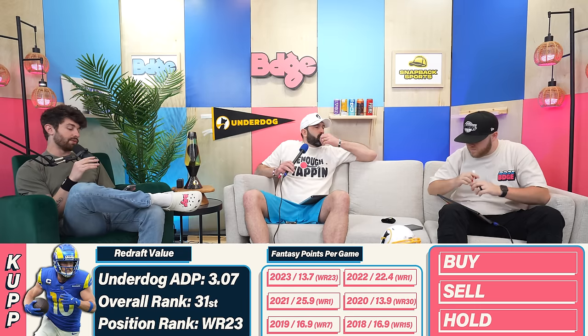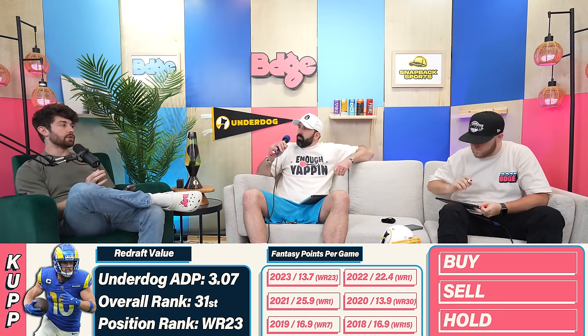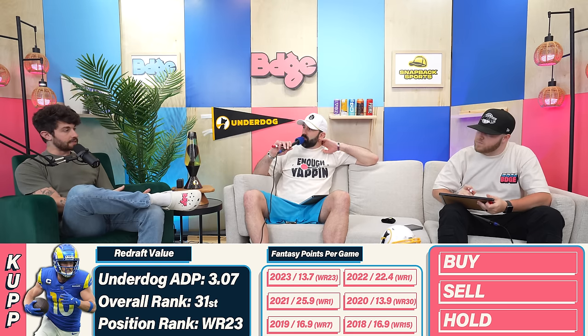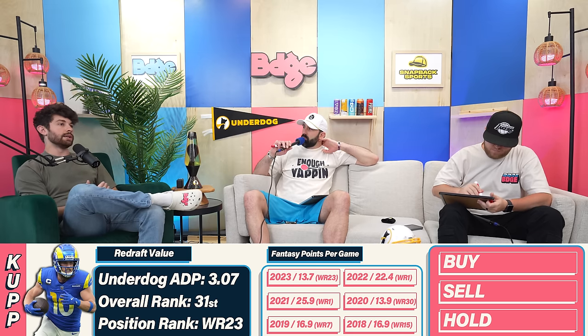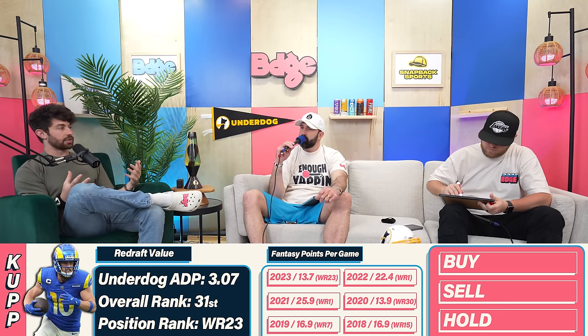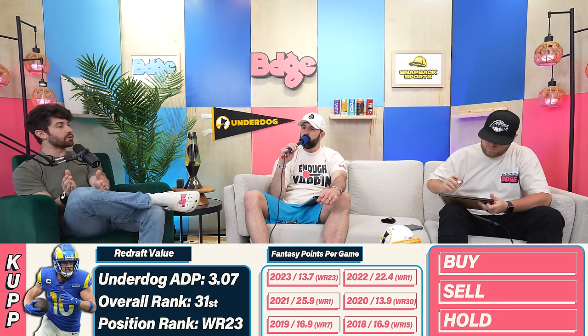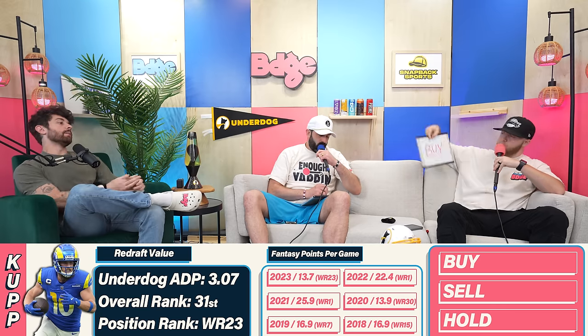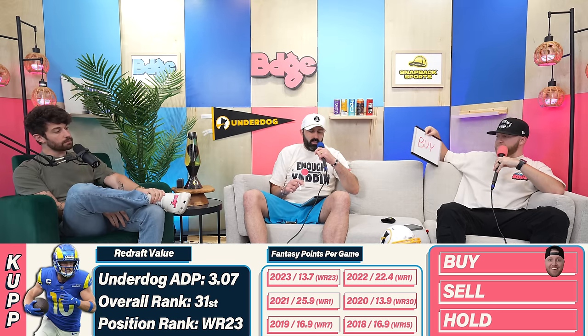My first player is Cooper Kupp, Los Angeles Rams wide receiver, currently WR23 on Underdog drafts, going at ADP 31.3 — back-end third round, back-end WR2. How are we feeling? I'm going to buy. I have him as WR24 in my rankings, which is right about spot on, so I say hold. I feel confident drafting him there but I don't want to go much ahead of that.